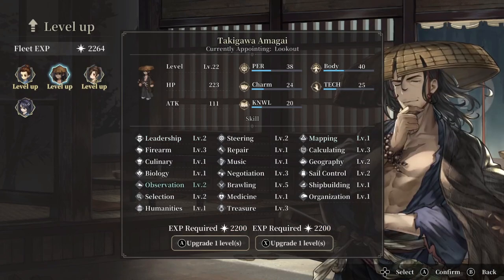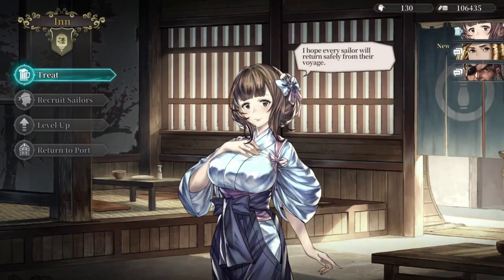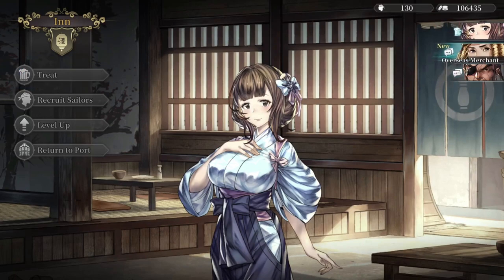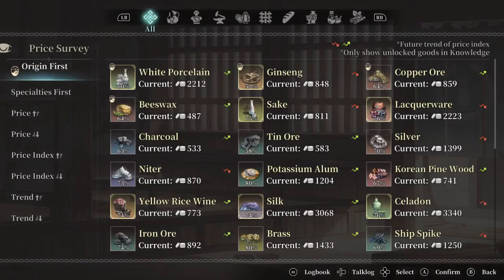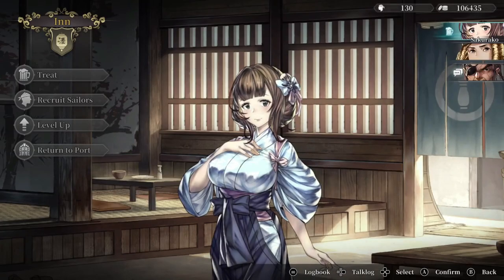You can also get books to level up these skills, and some of these books require you to decode words — some might be in languages you don't speak. But it's very in-depth. We can treat our sailors if there's any morale issues. All these merchants give you hints about prices. This is very much a game about making money at the end of the day. We could recruit more sailors if we needed to.